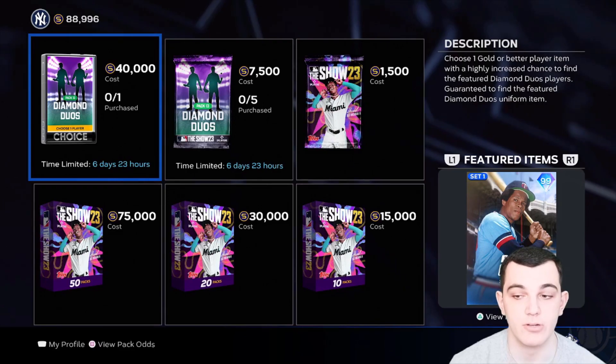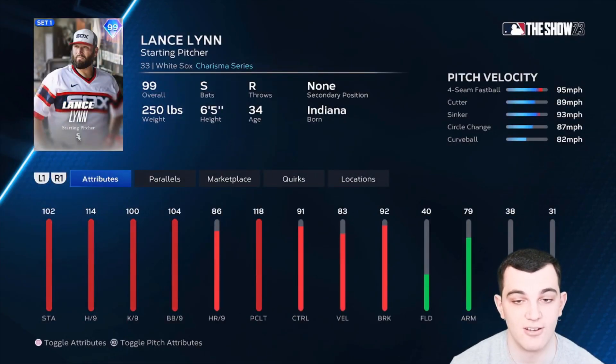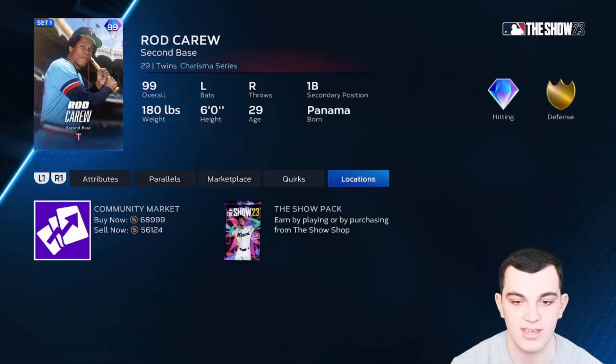Before I forget about Diamond Duos, let me show them real quick. We have 99 Rod Carew — Rod Carew cards are never that good just because he never has good power, and as you can see he doesn't have the power. But he could have a glitchy swing, and max contact, vision, clutch, really good discipline and speed — for a second baseman it's pretty good. And then we have Lance Lynn — this card might be nasty. 102 stamina, 114 hits per nine, 100 K per nine, pitching clutch is 118, control is really good, break is really good, speed differentials are there, really good pitch mix. This card is really good. He's pretty expensive as expected, and Carew is around the same.